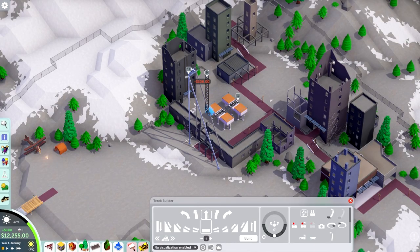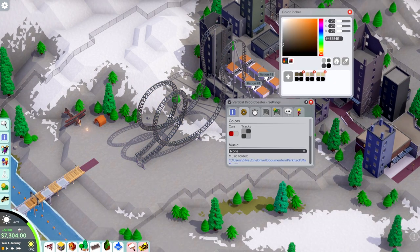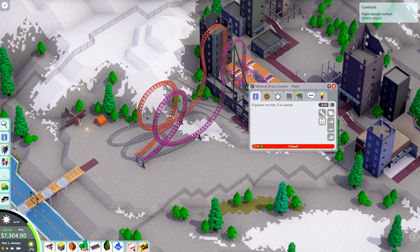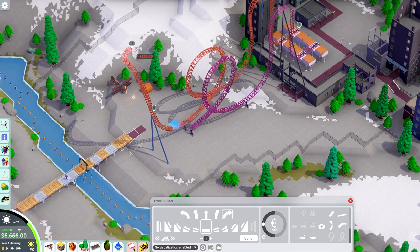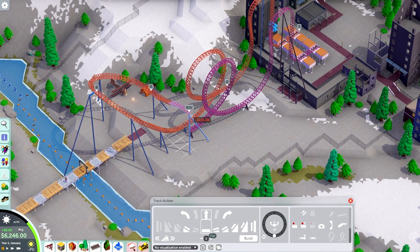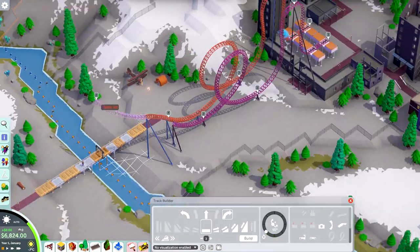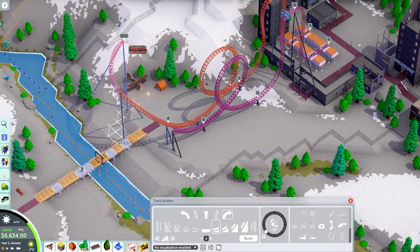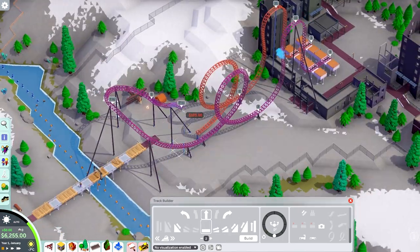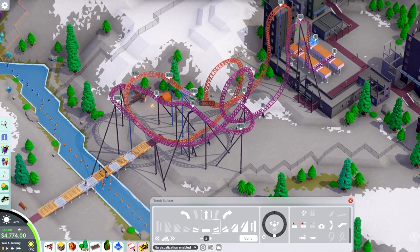I just realized I forgot to show which rides we have available at the start of this scenario, but you didn't miss much — it's not a very impressive selection. It does have one particular coaster that's going to be a very good money maker: the Eurofighter, or the vertical drop coaster as it's known in-game. I thought let's try something special that I haven't tried before and build a dueling Eurofighter.